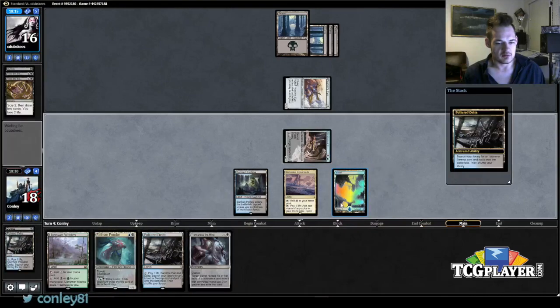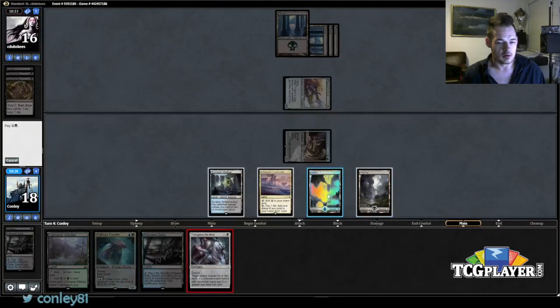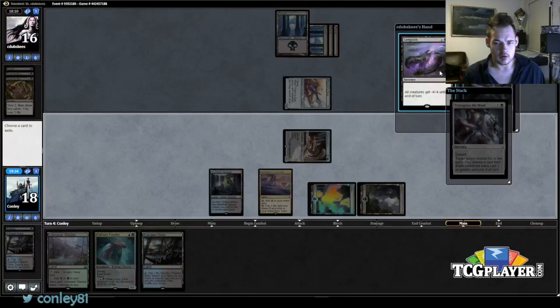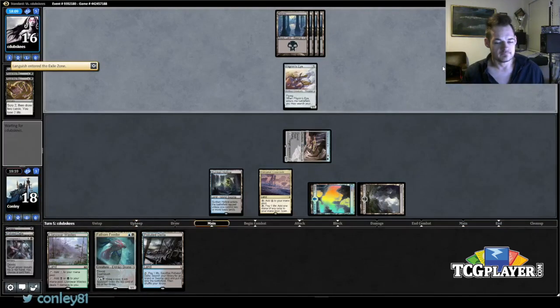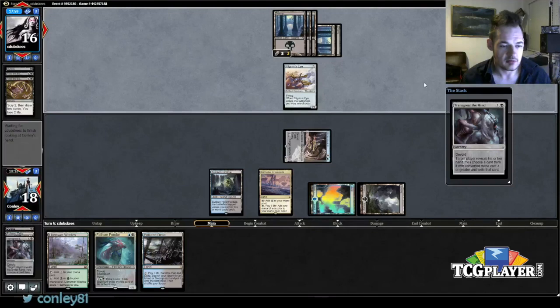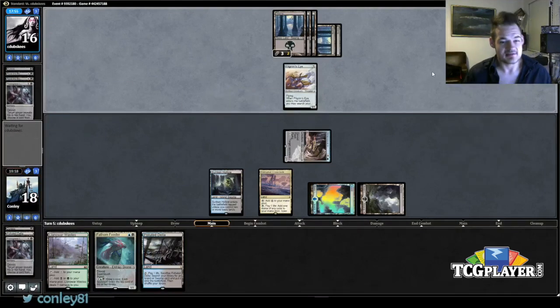I'm just going to break this now for a swamp. I'm going to do it eventually and I want to get value. Alright, take Languish — he's got a Transgress and two Grasps. So this Transgress is basically dead because I can't imagine him having something expensive without casting it. He just ran it out there, so he whiffed on both Transgress and Duress this game — that's pretty nice.